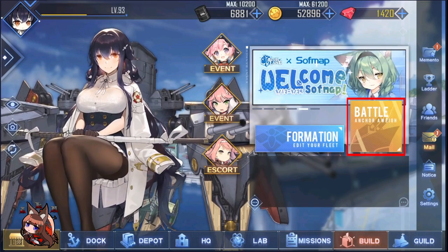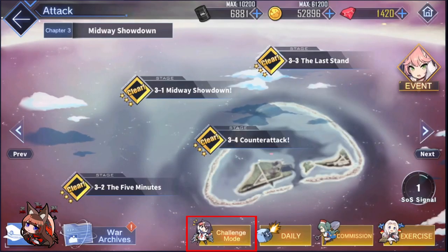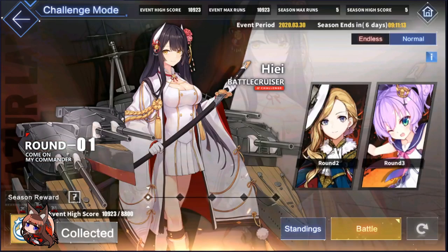So how we get there is through Battle, then here at the bottom of the screen we go to Challenge Mode. We come to this challenge mode screen. Now there are two sections of challenge mode: normal and endless.